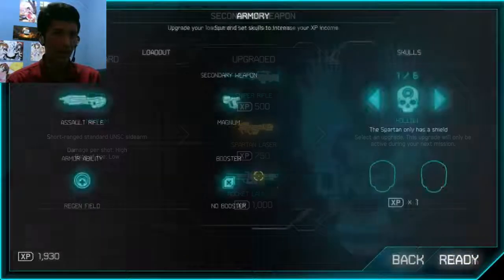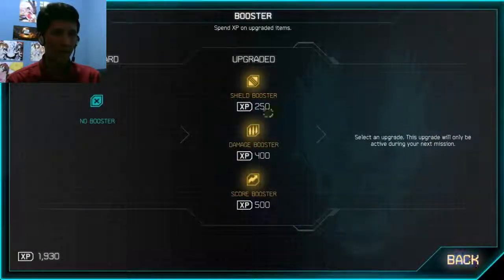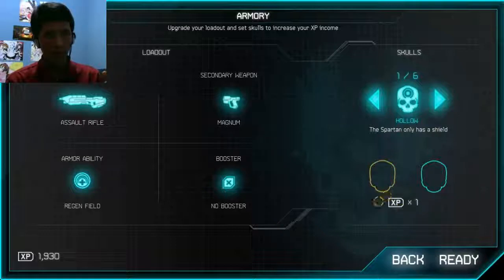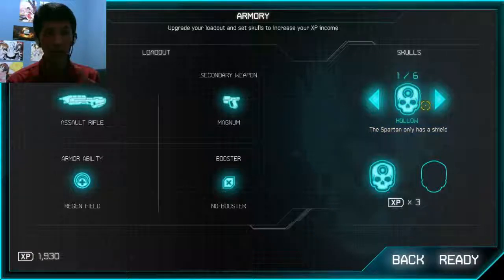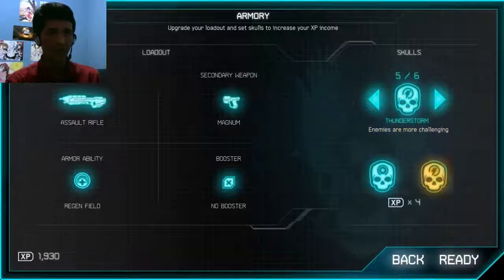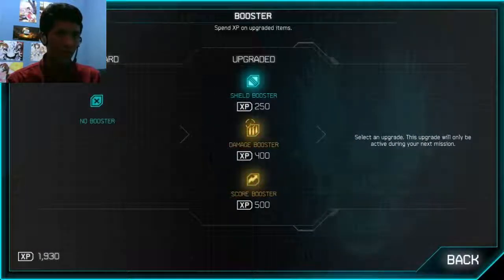You can also upgrade the secondary weapon and get a booster. There are also handicap options that give you a bonus XP multiplier. For instance, there's a hollow mode where the Spartan only has a shield with no health bar, and the shield depletes when firing a weapon. There's also hard mode where enemies are more challenging and vital health elements are hidden. I'm going to take two of the more balanced handicap options.